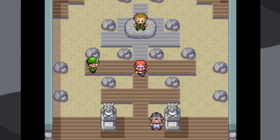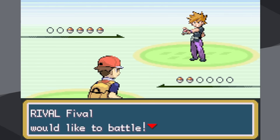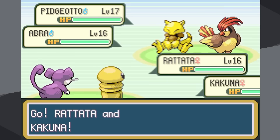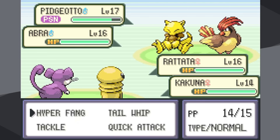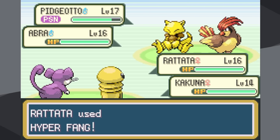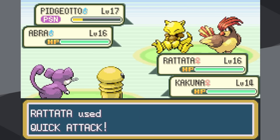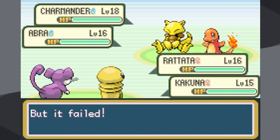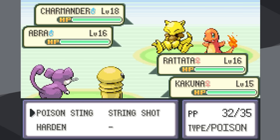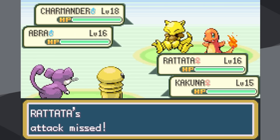After defeating Brock we head to Cerulean City. I decide to battle Rival 2 first because he's actually going to be very easy — his second Pokemon is Abra, which only knows Teleport, essentially turning this into a two-on-one. I can Poison Sting and try to Hyper Fang Pidgeotto, and even if I miss it's not the biggest deal. Getting hit with Sand Attacks is kind of annoying, but the whole battle is going to be a two-on-one.